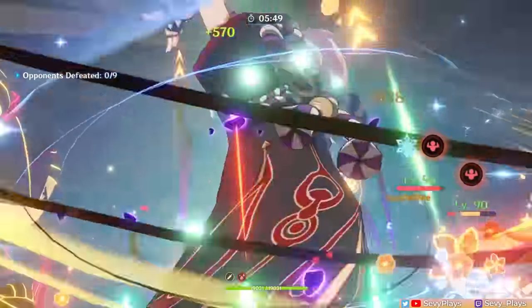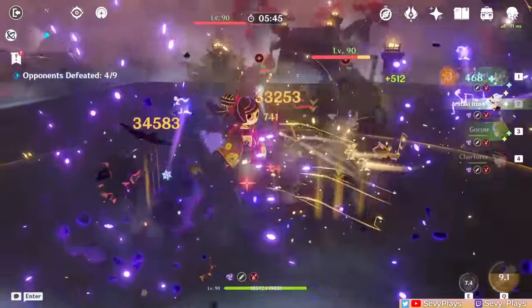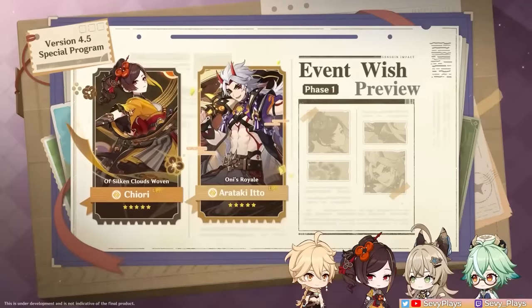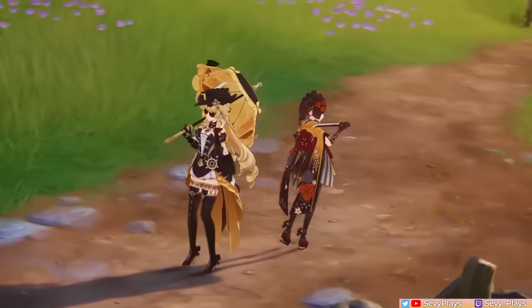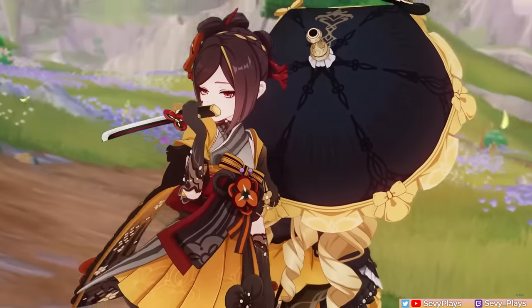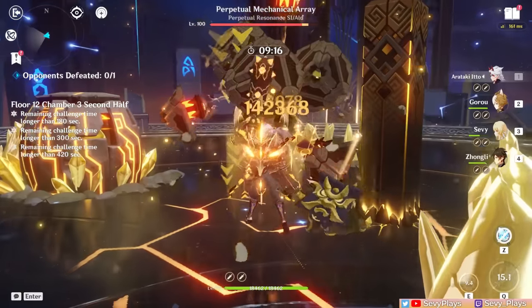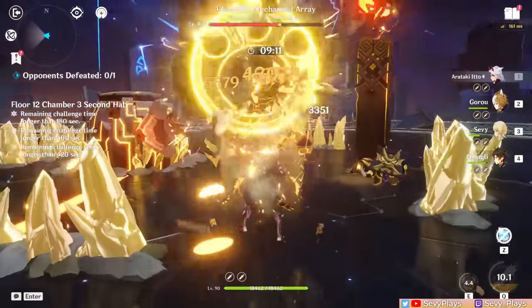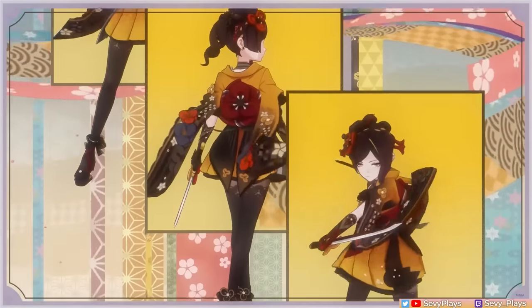If you get both of them, you can even streamline their artifact farming since one of her best sets is the Husk set — Itto's best-in-slot. However, if you're only pulling Itto just now, considering that Chiori is also running alongside him, that's going to take a lot of investment for Geo fans, and it feels like these banners are there to satisfy that urge. Don't think you need to pull them both, as Itto has many strong team alternatives that existed before that don't involve Chiori. And if you find yourself really liking his teams and want to dive into Geo, you can just wait for her rerun banner.